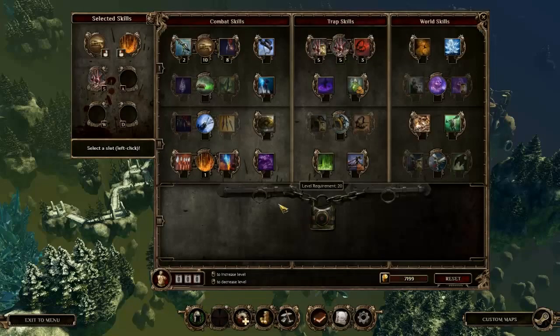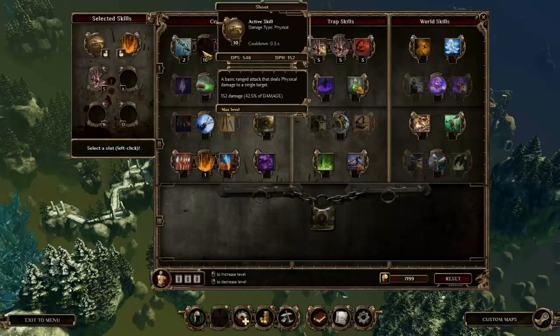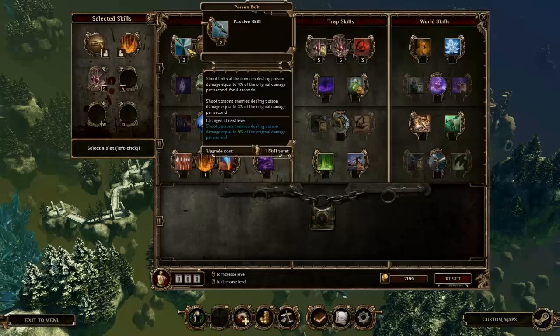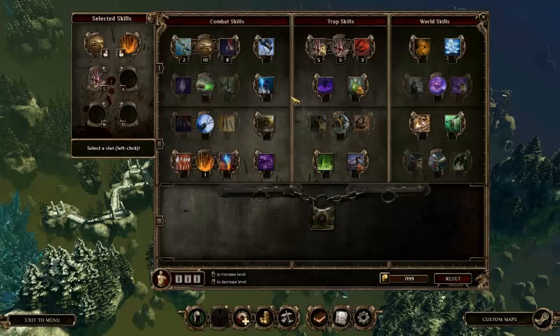In terms of my skills, I've just made him very very auto-attacky, so I've fully upgraded his auto attack as much as I can. And this ability is just absurd - it deals 80% of the damage you do to the initial target within 1.8 meters of the original target. So you shoot one target and everything around it just dies. Plus, just in case it doesn't die, it also gets poisoned for 4% of the original damage. It's insane.